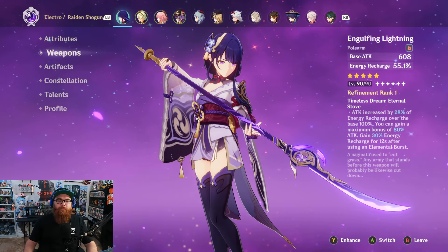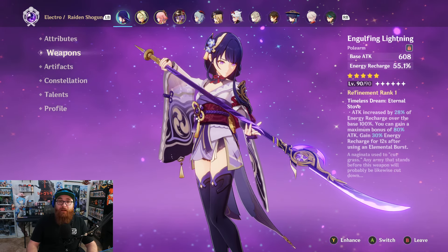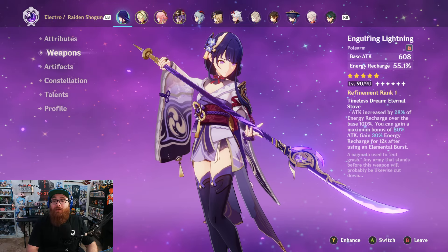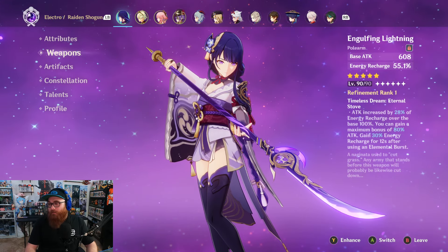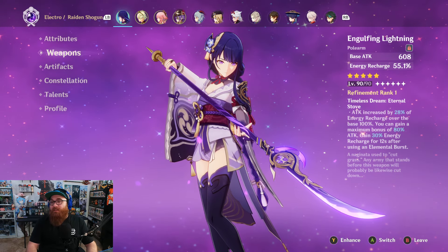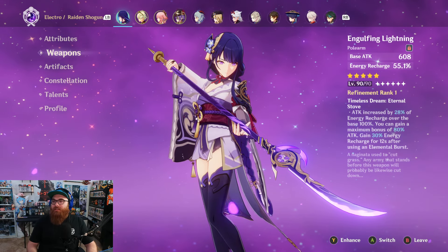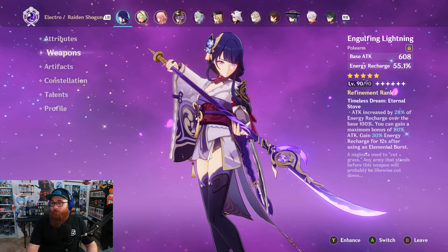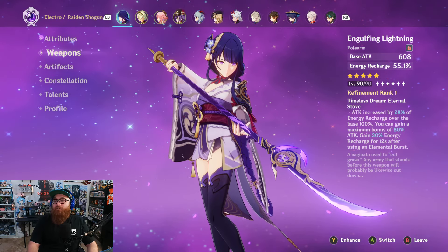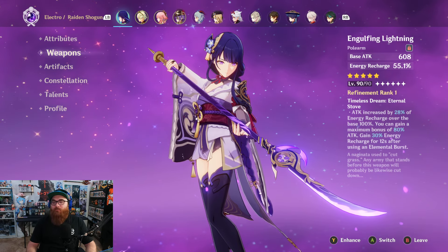For weapons, I went with Engulfing Lightning because it is her best weapon — that's just a given. Energy Recharge is the main stat at 55.1%, which is a huge bonus. The weapon ability reads: attack is increased by 28% of the energy recharge over the base of 100%, with a maximum bonus of 80% attack. So since I'm over 200% ER, I'm gaining around 56% or more attack. You also gain 30% energy recharge for 12 seconds after using a burst.